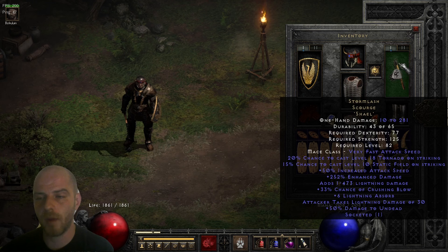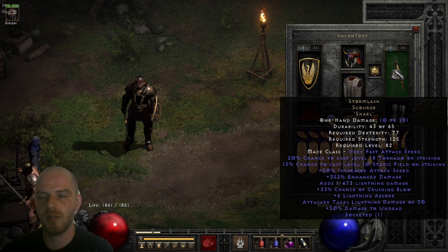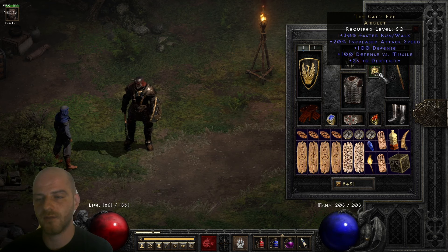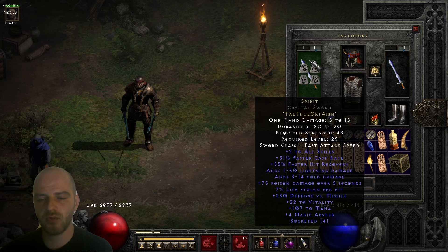This brings us to the weapon of choice, and that's going to be the Stormlash Scourge. This is a somewhat rare weapon, and if you don't happen to have it, an alternative would be a fully open-socket etched weapon socketed with Shael runes just to get additional attack speed. This is the only way to increase your actual attack rating in a shapeshifting form — you only benefit from attack speed on the weapon itself. If you have attack speed on other pieces while in shapeshifting form, you don't benefit from them. On weapon switch, we've got two Spirit Swords just to maximize the Battle Orders effect with the additional skill bonuses.